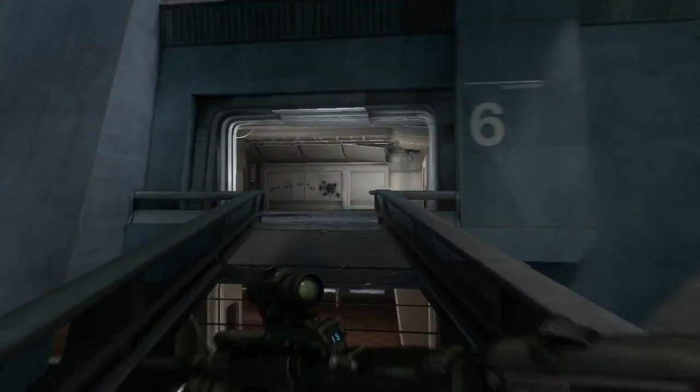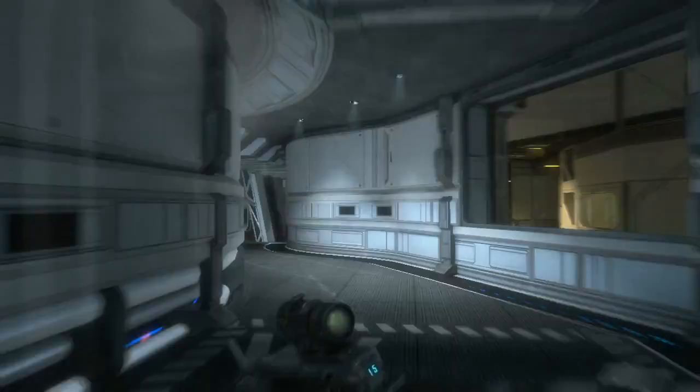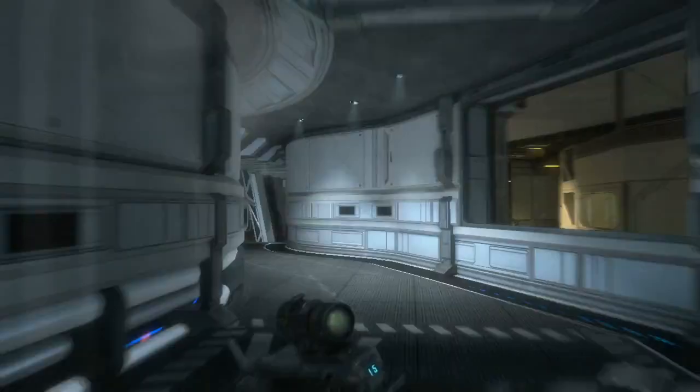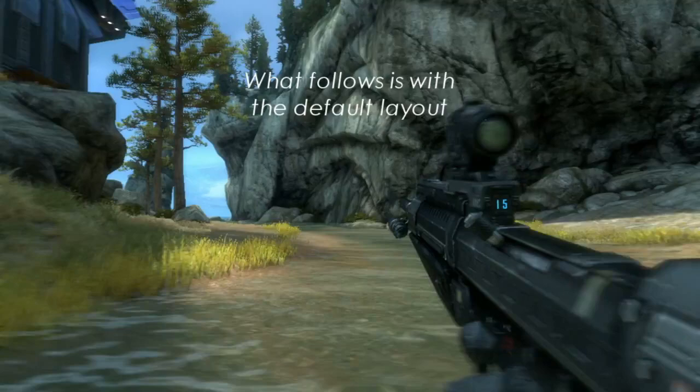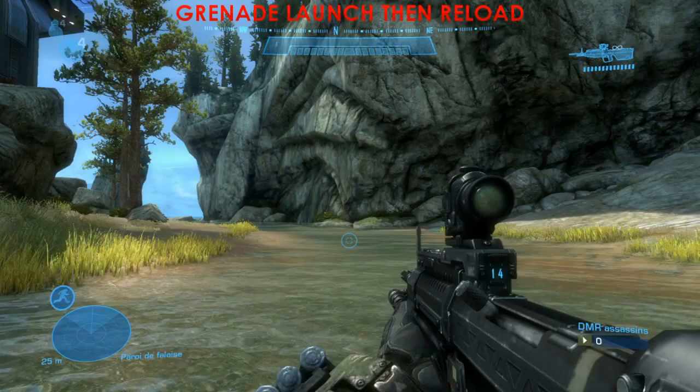It's called Sprint Glitches because it actually uses the sprint, but you can also use the change of weapon. This works in matchmaking but it's quite difficult to do. A list with all the other layouts is going to be displayed at the end of the video.